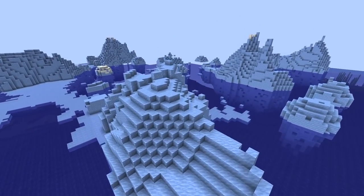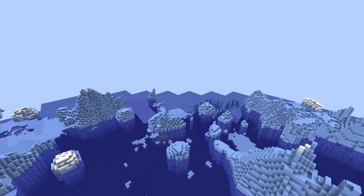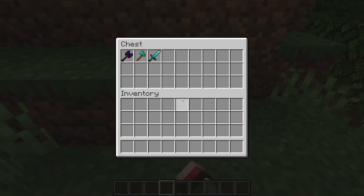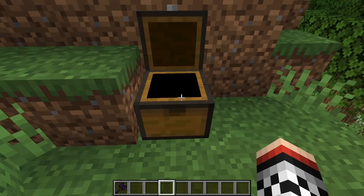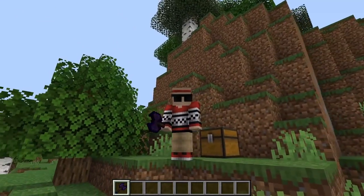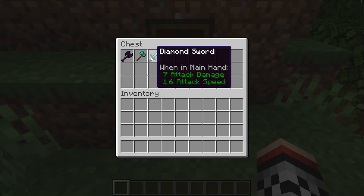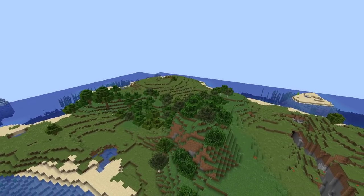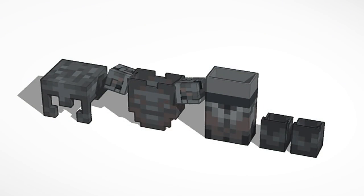This is Hardcore Minecraft with a twist. In this video, we have three different objectives. Number one, we need to kill the Ender Dragon. Number two is to acquire the Netherite Black Opal Double Axe — a completely modded item not in vanilla Minecraft. Comparing the damage: the sword does seven, the axe does nine, and the double axe does 17. Our third and final challenge is to acquire full Netherite Armor.